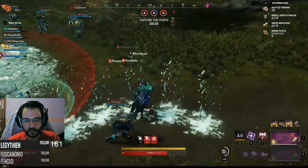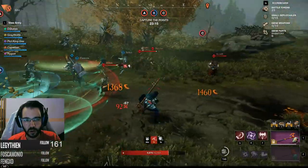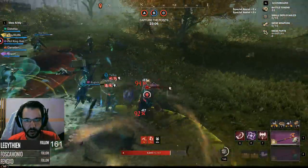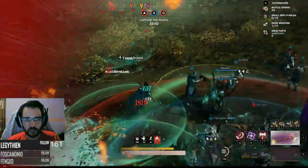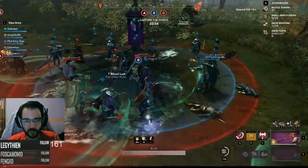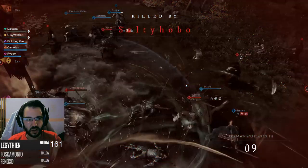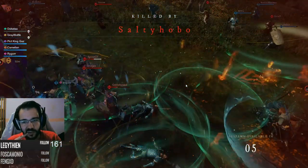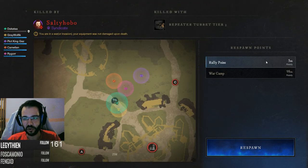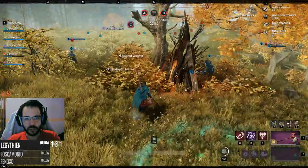We have to stop them from connecting right now. Stop them here. We have to stay on the point and keep them away. I killed that guy! CC on point. Holy shit so much damage. Did we cap it? I think we capped it. Probably before I died there's a good chance I knocked people out of the point with the hammer stun. Rally point — I can spawn on the point now! We're going on C now.